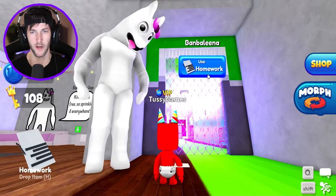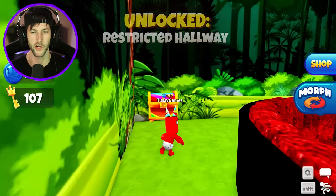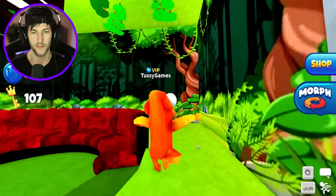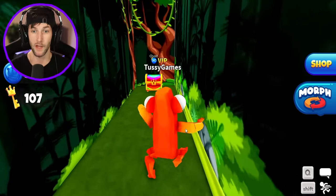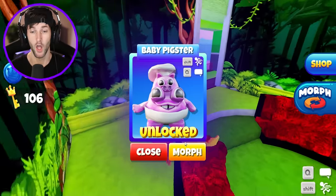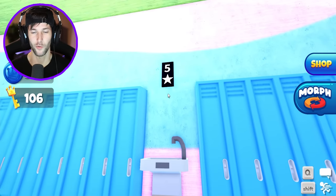Let's go back into Garden of Bamban and give the homework to Bambolina. Hopefully she doesn't make us do any schoolwork. Bambolina, just take the homework — I did it, I did my homework, now let me through. We got a chest with a morph — ooh, Orange Nab Nab! Rainbow Friends orange morphed into Nab Nab. And in the secret wall we got Baby Pigster. Baby Chef Pigster has been unlocked in the secret wall. They put so much work into this update. We got a five for the star icon.